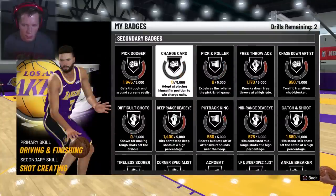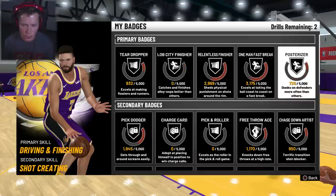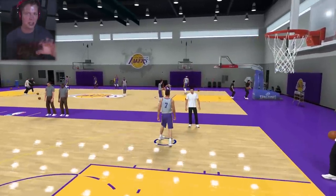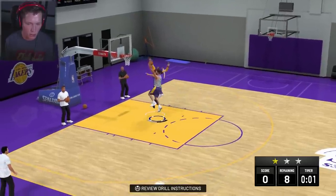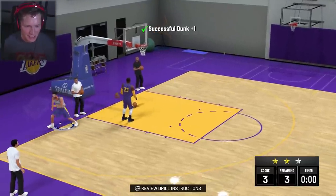Let's select our badge to work on. Teardropper, Lob City Finisher, Posterizer — dunks on defenders more often than others. Ten attempts to dunk on the defender under the basket, ten total possessions, hold R2 and R in any direction. I don't know if we're really ready to be posterizing people, but I'm going to go for it — that sounds kind of fun. How do you want me to dunk on LeBron? We just did! Another one, baby, let's go.